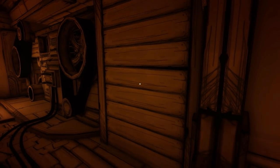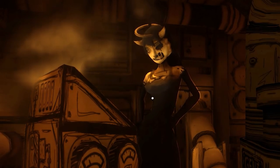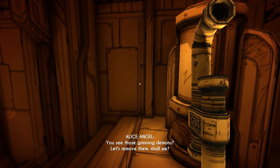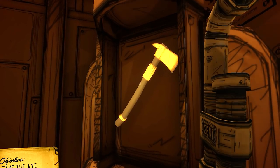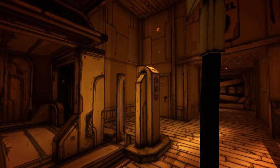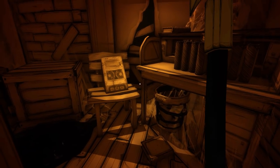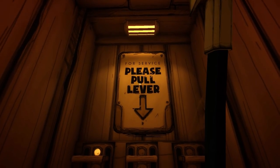However, regular weapons won't allow you to break these boards, so for now continue playing until you reach Alice's fourth task where she asks Henry to destroy all the Bendy cutouts on floor K. Take the axe and head back to the elevator, then hang a right and follow the walkway to this door. Use the axe to break into this room and inside behind some crates you will find a second axe.